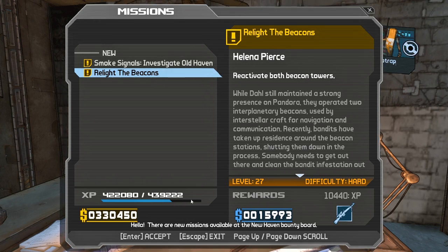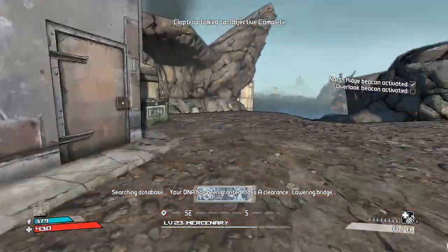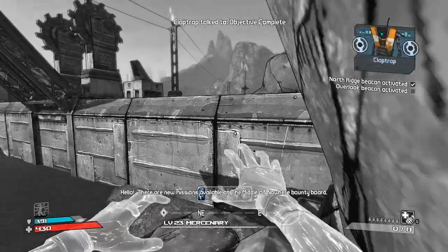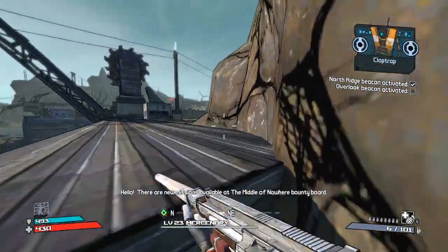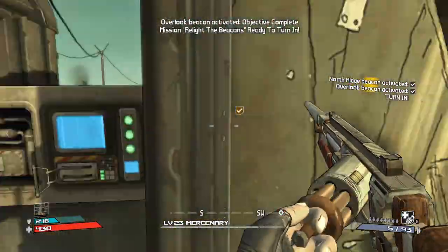Chat, we gotta do the skip — let me try. Boom, go over here. There's a new way to do it, this is so hard to do — on this corner. Oh yes, first try, let's freaking go! Grenade skip and we're good.